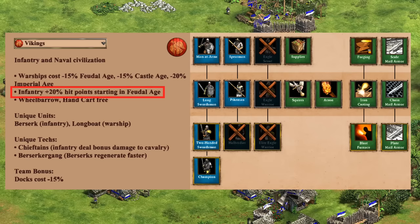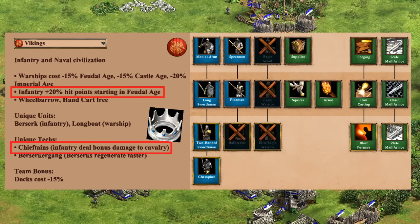For infantry, this is another situation where the tech tree has an obvious gap — missing Halberdier — but their strong eco and extra HP can make up for it. Of course, everything starts to look a lot better when you include Chieftains, even if it is a little expensive.